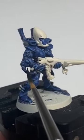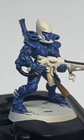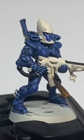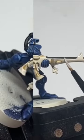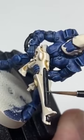Paint the black areas a Badin Black. Recess shade the gun with Skeleton Horde. Edge highlight the gun with White Scar. Edge highlight the black with Mechanica Standard Grey.